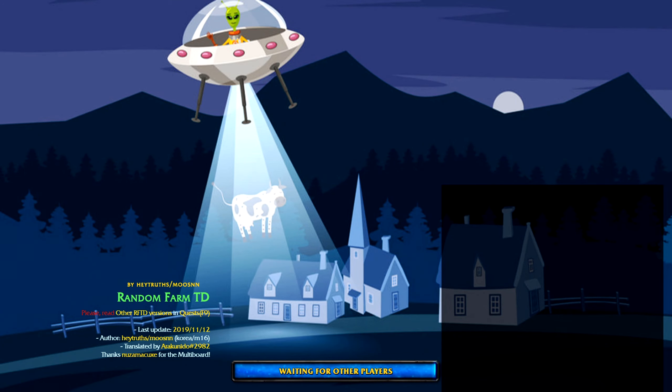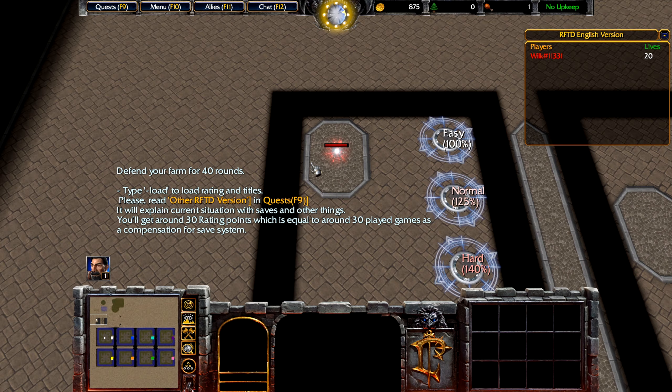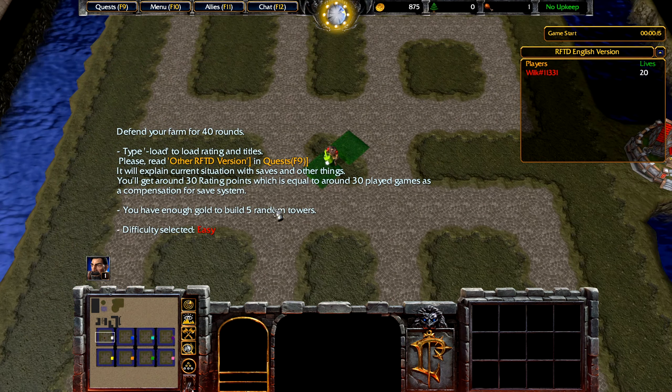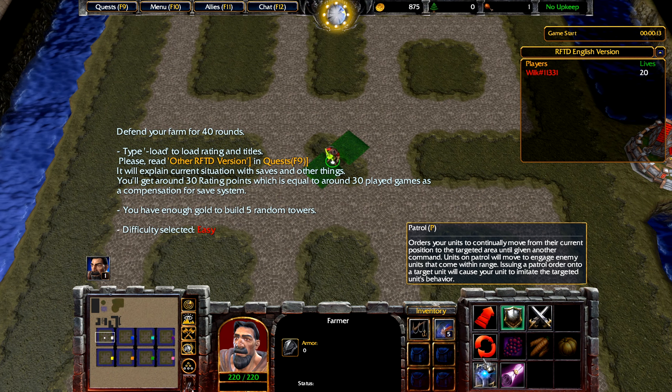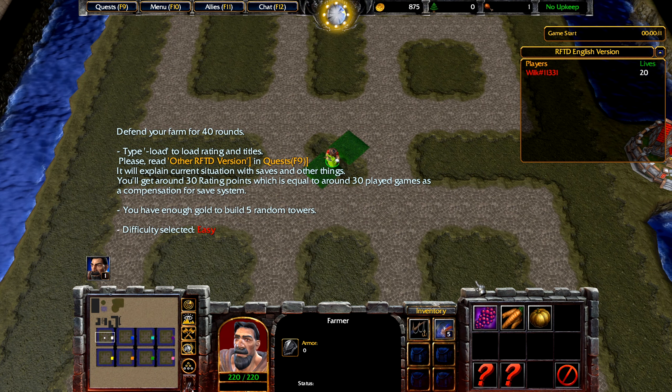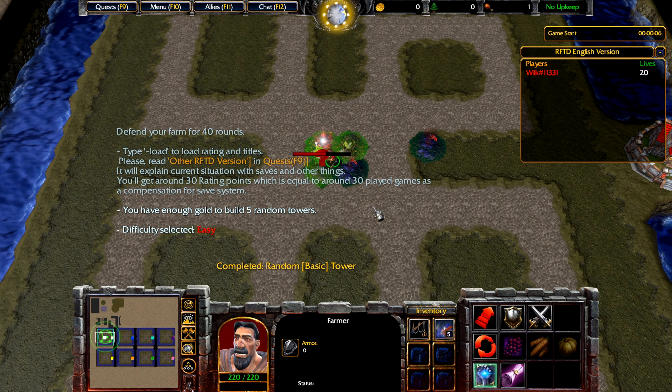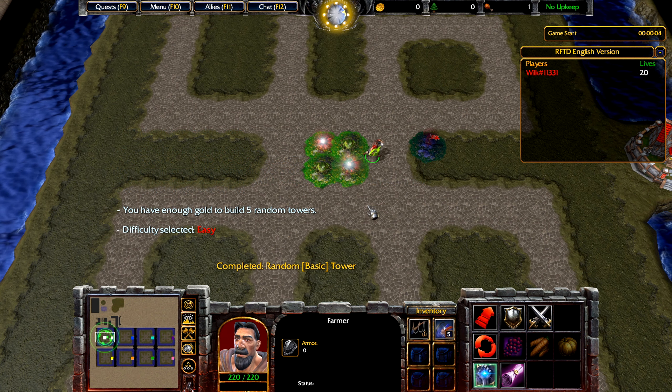Let's go into the detailed explanation. You start the map by picking a difficulty using your Risp and selecting one of these five circles. Obviously, as a new player, I highly recommend easy. Afterwards, you will have a farmer here with 875 gold, which allows you to build five random towers.